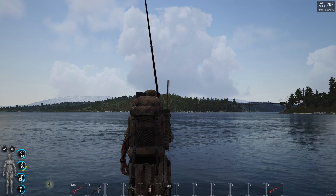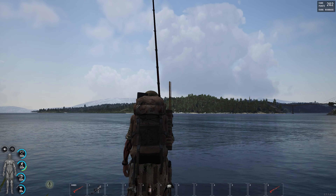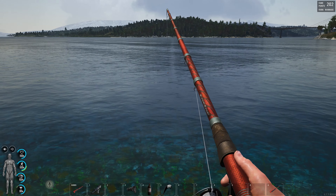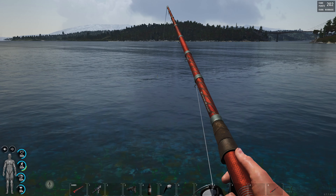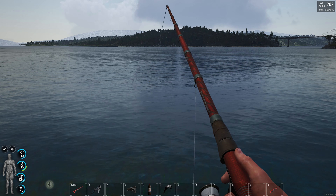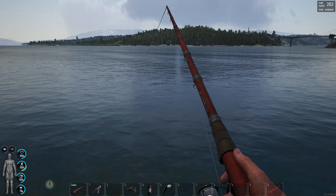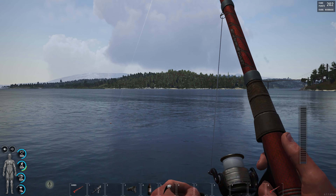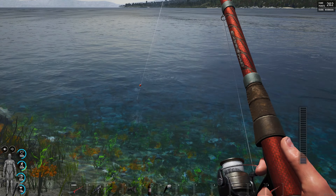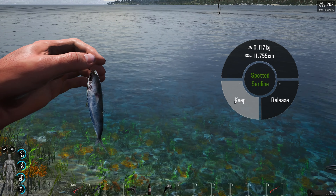Fishing: you left click and hold, then click again and hold, I think, and then release. And it's somewhere far, far away. Using your small scroll wheel, scrolling backwards, you can reel it in. And as you see the floater going underwater, you need to press left mouse click - that will hook it - and then just scroll it in. And we just got a spotty sardine. Let's keep it.